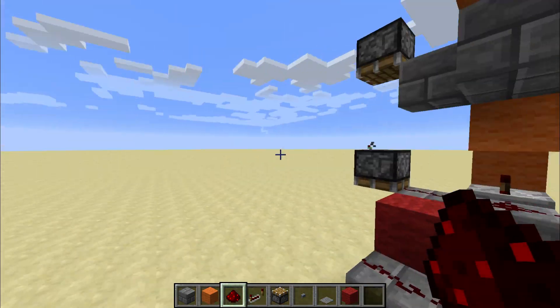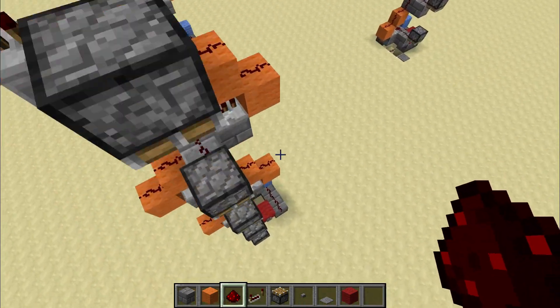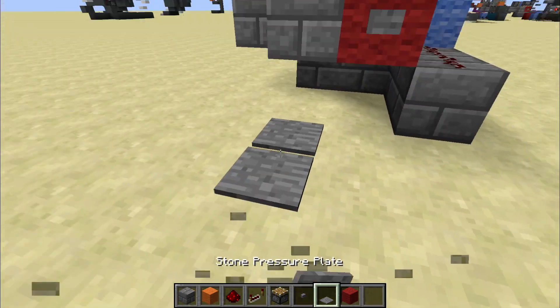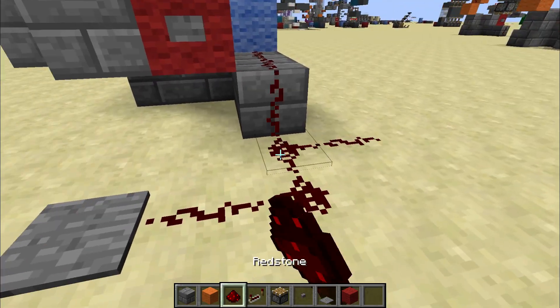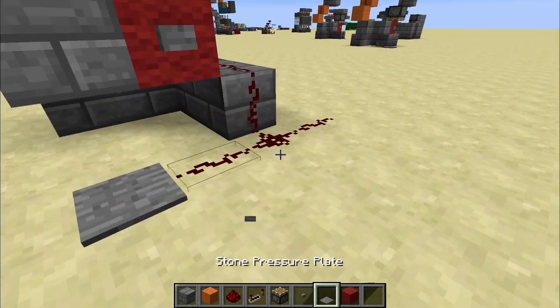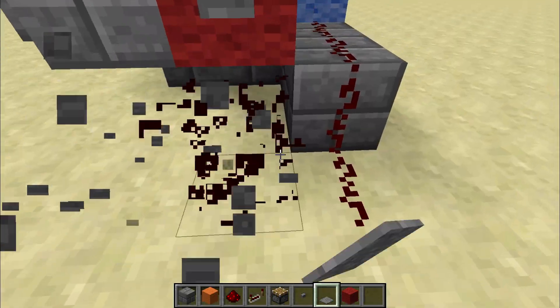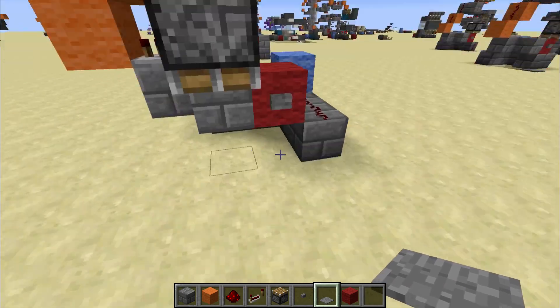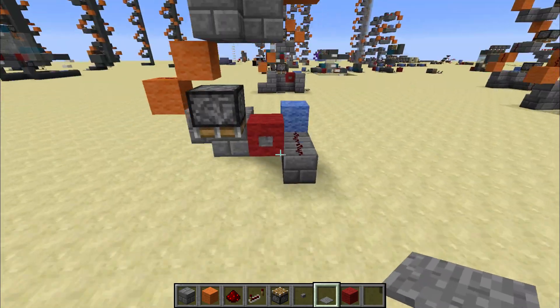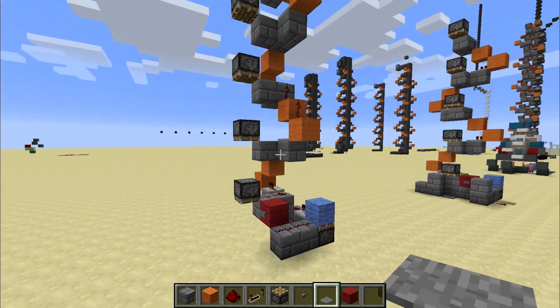That is it. So now you can press the button and you will rocket to the top. You can also put, for example, a pressure plate. And that's pretty much it. There are a lot of other ways that you can arrange this bottom section, and I explained that a bit more in the other video. But that's all I wanted to do in this one — just so it's faster and you can just immediately build it.